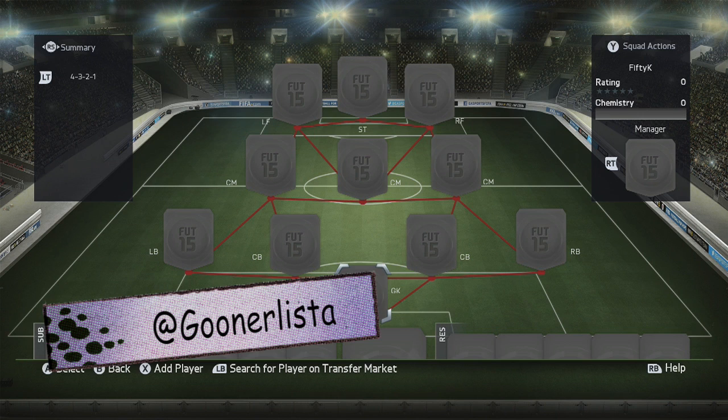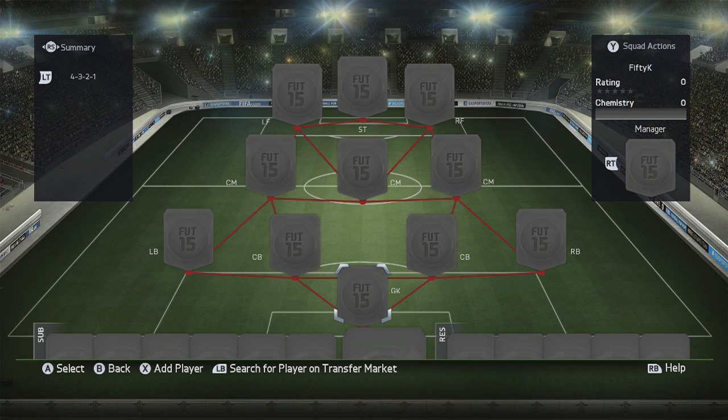So this squad is a 4-3-2-1 formation and features four different leagues: Bundesliga, Liga BBVA, the BPL, and Serie A. Four of the biggest leagues all in one squad, and of course all 100 chemistry. Let's start off with the goalkeeper.